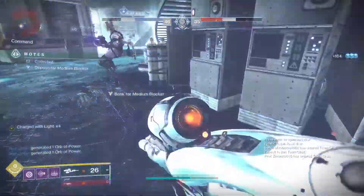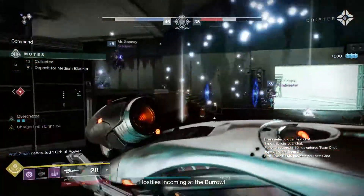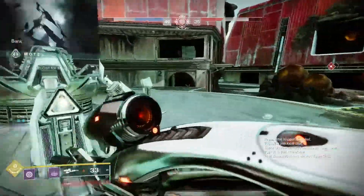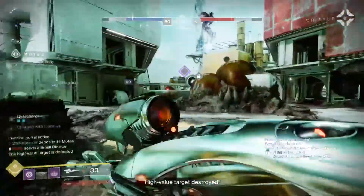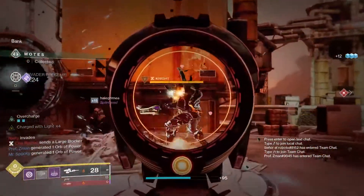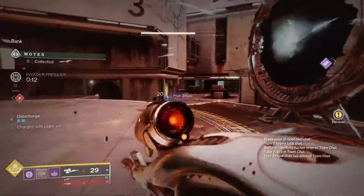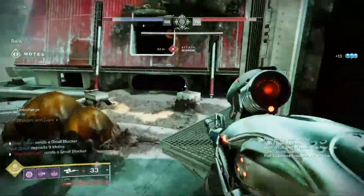There we go. There was a mote under the floor — because why else would there be a mote anywhere else? Medium blocker outbound. High value target — are you kidding? You're losing motes. Ice the block, invader on the field. Goodbye. Oh my goodness, he's almost dead. There we go. And he left a smoke bomb — of course he did.